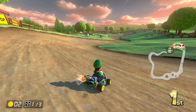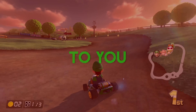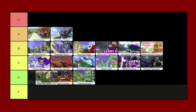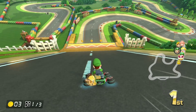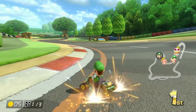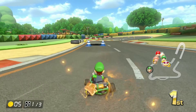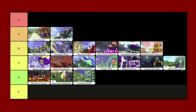Moo Moo Meadows: I just don't like this map, it's boring — D tier. Maybe hate is a strong word. Mario Circuit number two: I'm just not feeling it. The ink especially makes it so much worse. Without the ink it would be a decent B tier, but with it — low C tier.